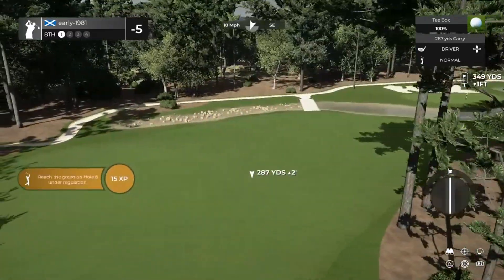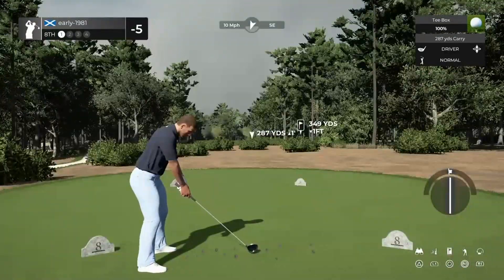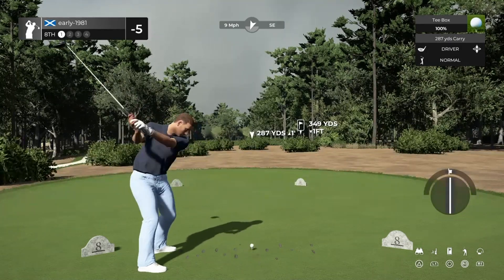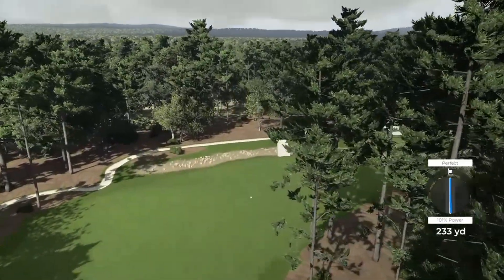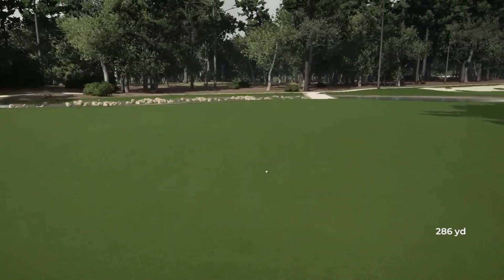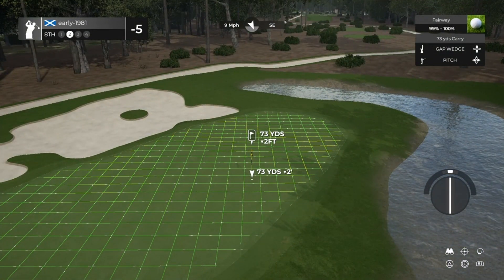Ten mile per hour wind in our face — going to have to really be aggressive and take this down the tree line. We need to get the perfect here; the wind will hold us up and move us slightly to the left. We do achieve the perfect, and that ball should release as soon as it hits the fairway. Going to be no more than a wedge, but we are going to have the wind in our face — 73 yards, up two feet. I'm going to have to pitch this.